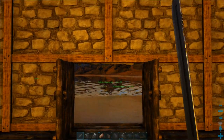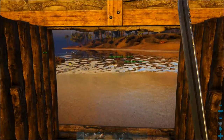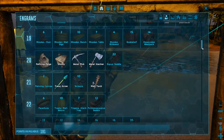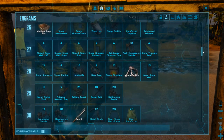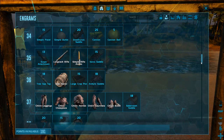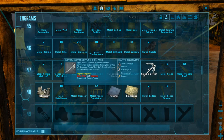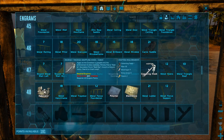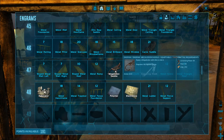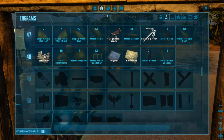Hey guys, welcome back to Ark Survival Evolved, where today we're going to go and do our first tower thing. I don't know much about them, other than the fact that I'm pretty sure you get artifacts from them. So I did some shopping — I got the artifact pedestal, the beer barrel just because I thought it would look cool in the house, the grappling hook, a megalodon saddle, and then the fabricator, polymer, and electronics.